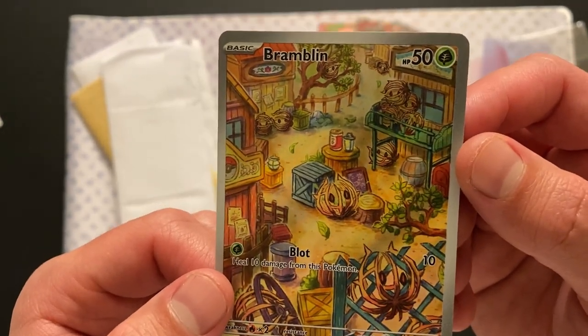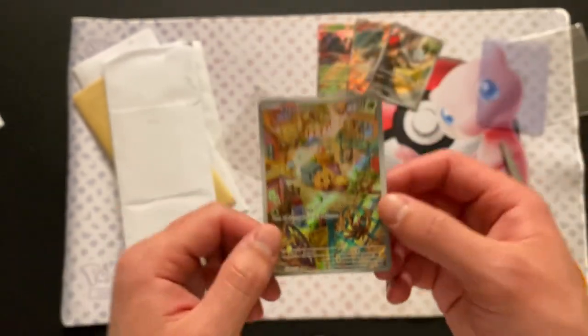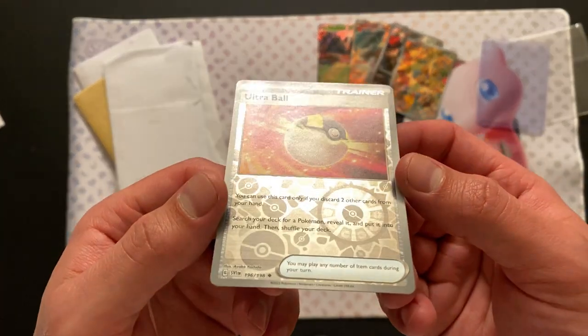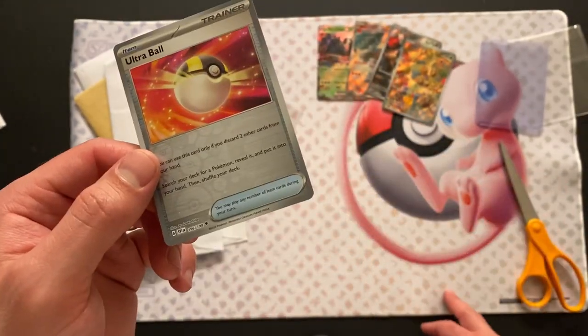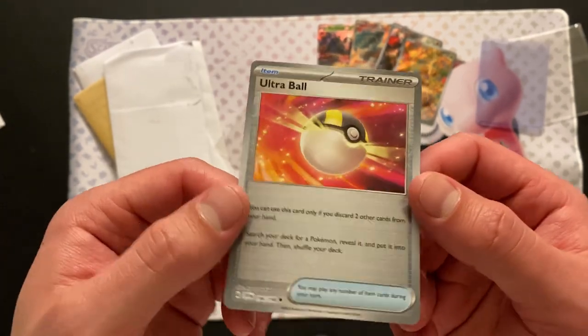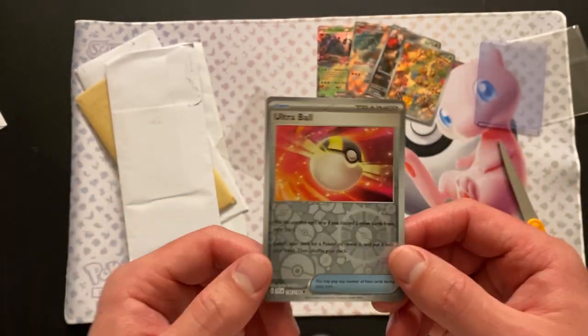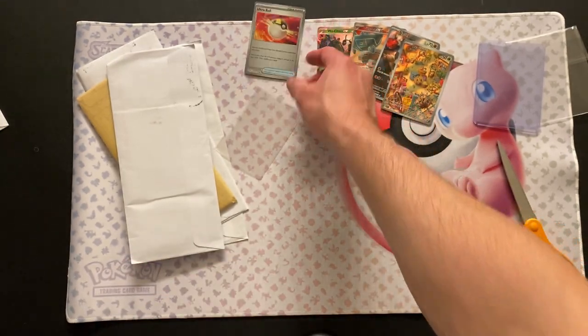I don't know if there's any of the evolution — I don't see any. And then we already saw the Ultra Ball. This is nice — reverse holo, and this is for Scarlet and Violet Base. It looks like all those were Paldea Evolved except for this. So I think this might have been the time where I got all the remaining reverse holos that I needed for Scarlet and Violet Base.